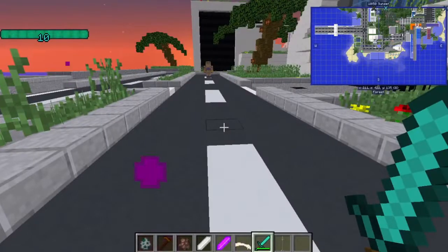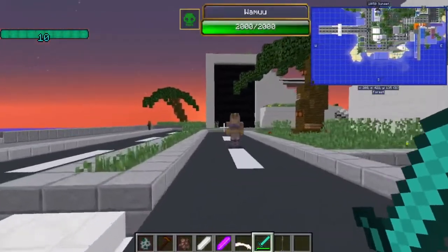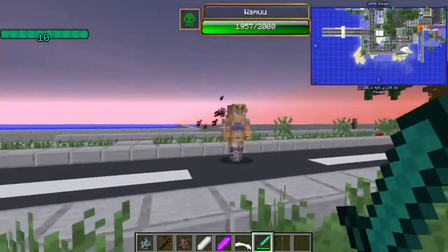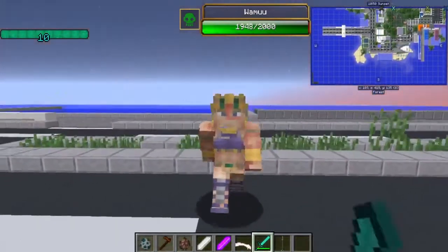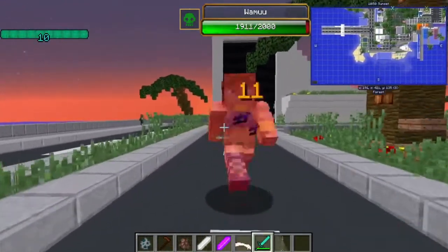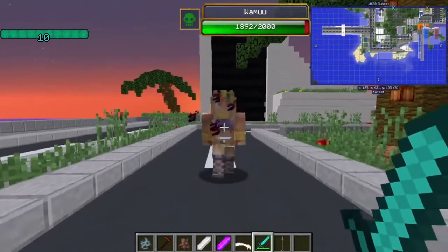Hermit Purple increases your reach distance. When you attack an opponent, it draws a line to them. Your level of Hermit Purple will change the damage you do. Without Hermit Purple, you can see I'm doing around 11 damage, 9, 11, 10, 11.